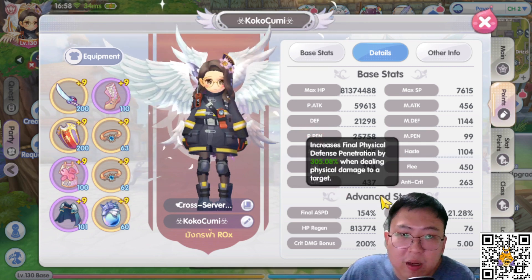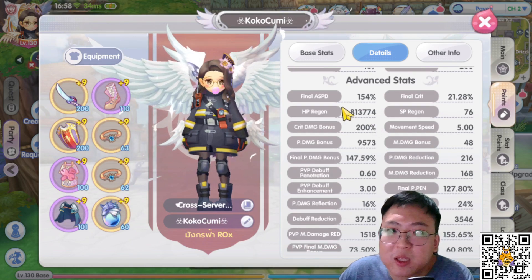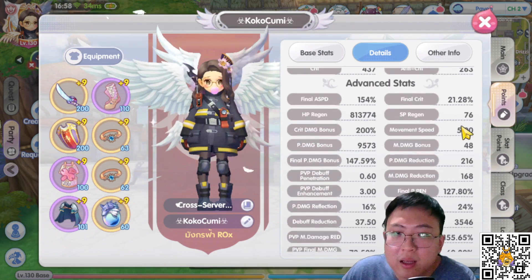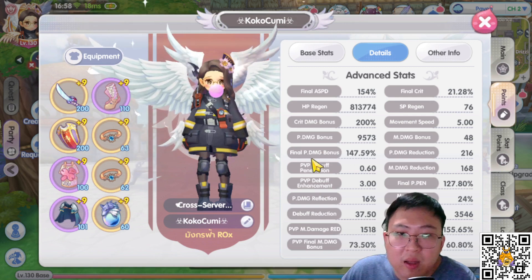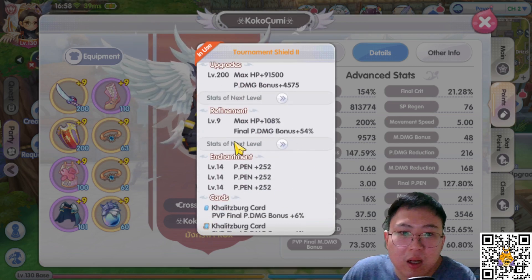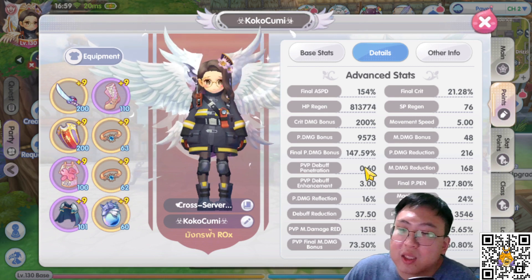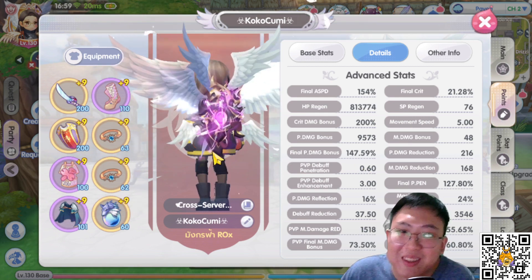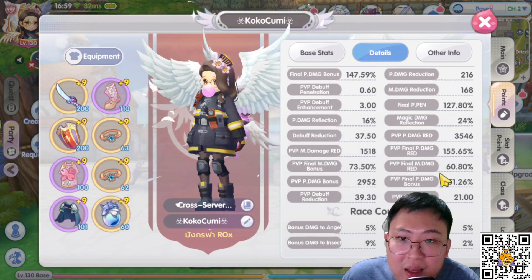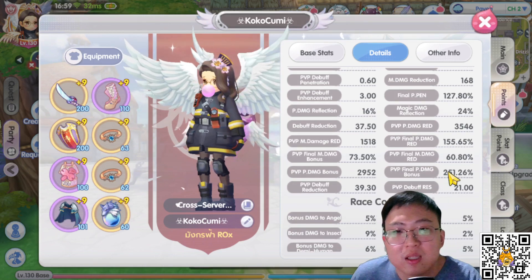I have 305 PPen combined, and with the final PPen I have around 423 PPen, 31 million HP regen. The final physical bonus I get only from the shield — no cards, shield refinement and pet — and then the shadow six equipment. I fell twice trying to get to +7, so hopefully I'll get lucky next time.